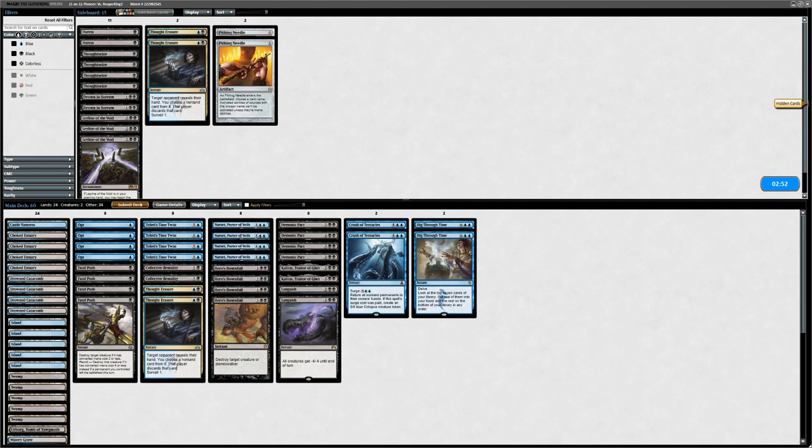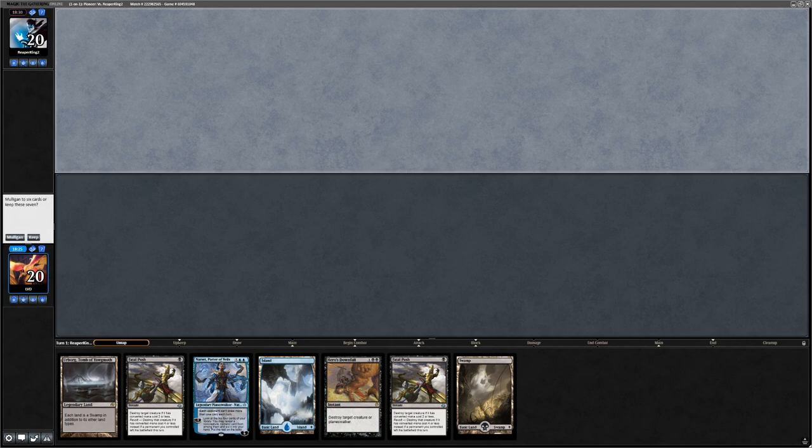The demonic tentacles got it done. Languish was the MVP that game killing double Smiter. Opponent will probably be more careful about playing those out, and the presence of Loxodon Smiter also makes us not want too much discard, so we'll keep this sideboard setup.